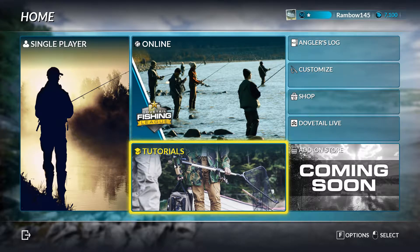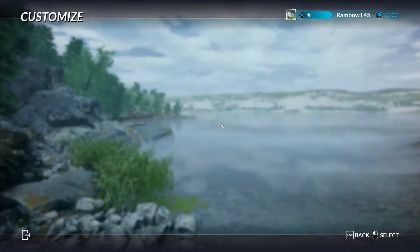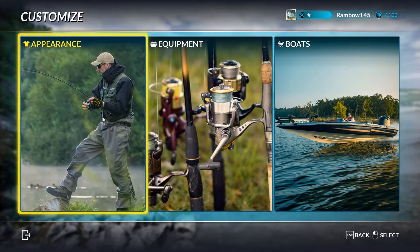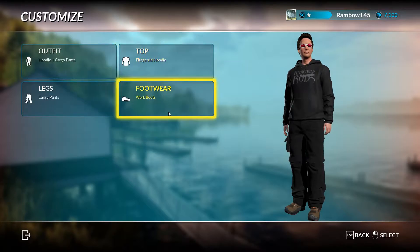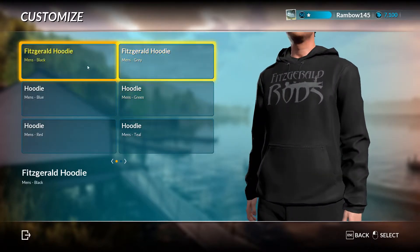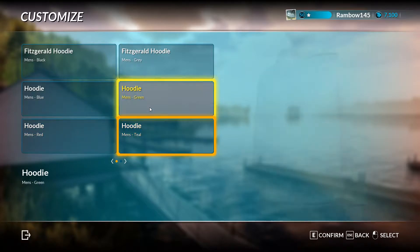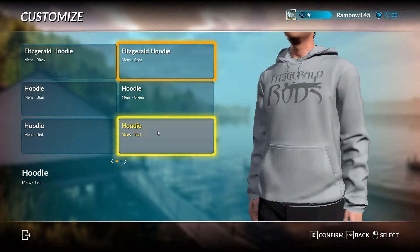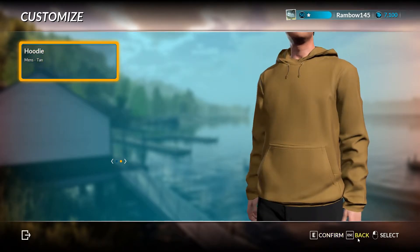Hey, what's going on everybody, this is Rambo145 and we're going to play some Fishing Sim World. Right off the bat I want to go to customization because you mostly got some shirts last time but I still didn't get them. I still have not got them. We have outfits, we have the top — there's nothing, it's all hoodies.